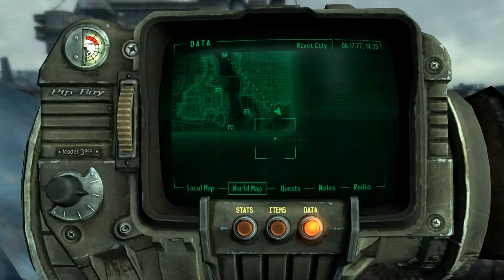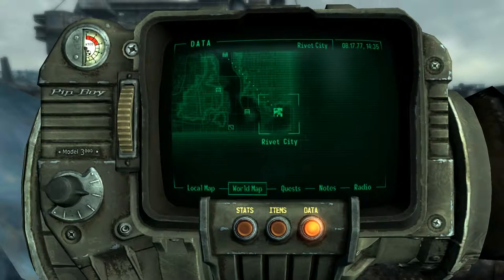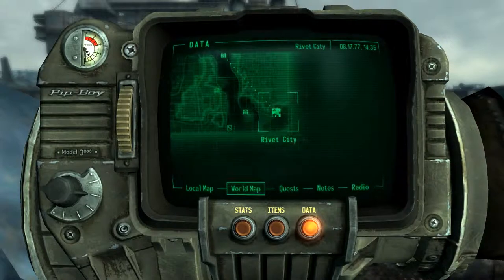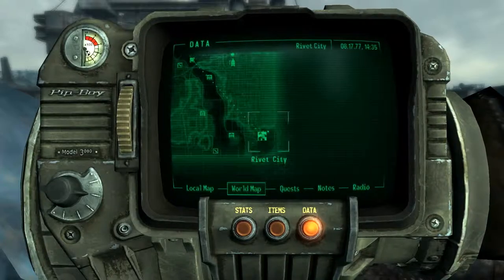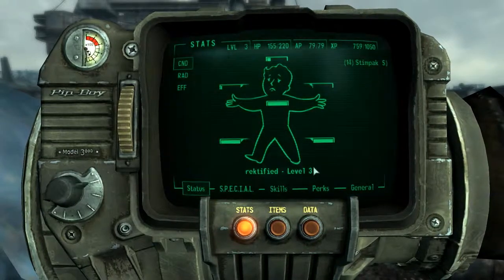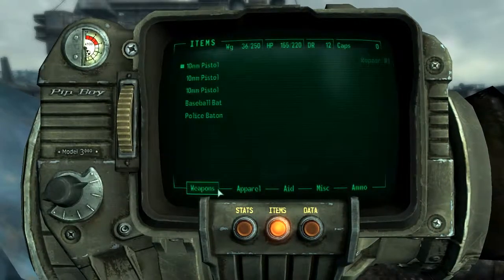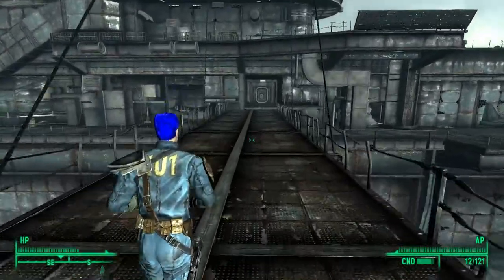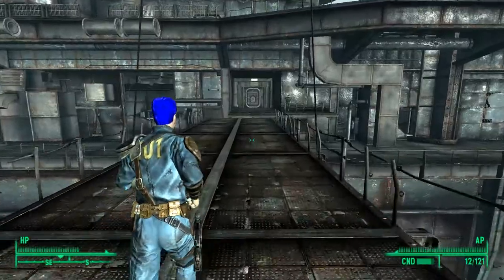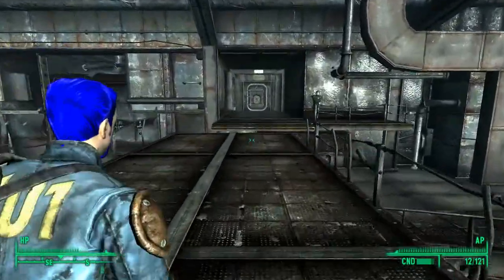All you have to do is come over here on the map to Rivet City — it's in the bottom right corner, it's not too hard to find. You can get here during the main questline, or like me, just do it straight out at level 3. I'm going to be teaching you how to get this unique variant of the plasma rifle, and at the end of the video we'll showcase all the stats and how well the weapon does in combat.